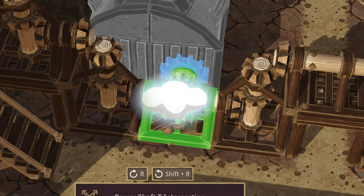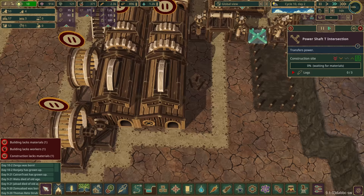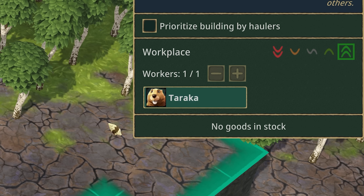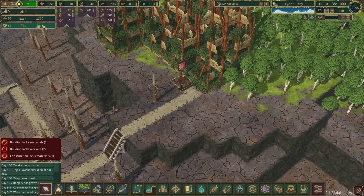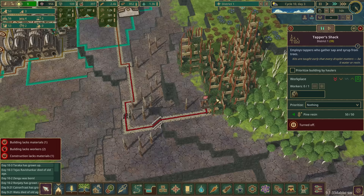We'll connect up one of the little cogs from here to there - that'll be good. We could also fit another one of these in next to this to make use of the space. That's built already - Taraka is already here. We've got nobody out of a job. We need to harvest this - you're out of a job, come over here, I want two of these.